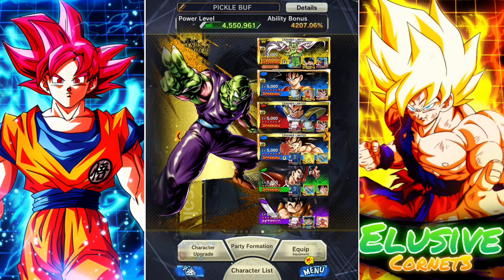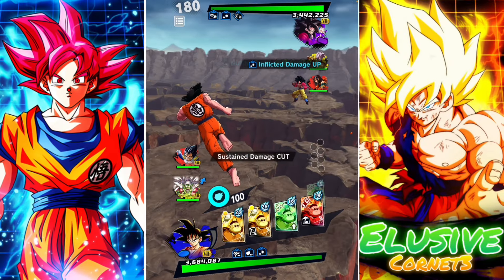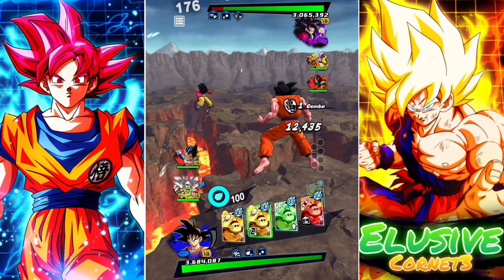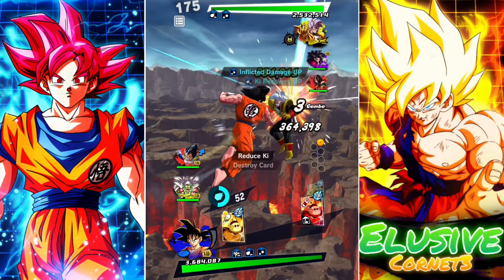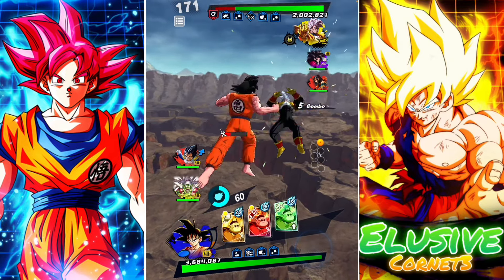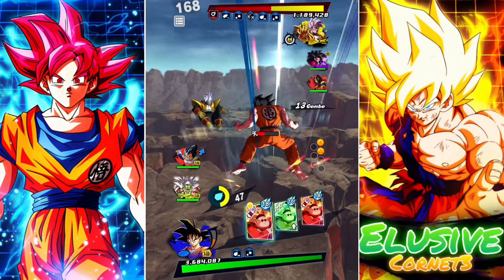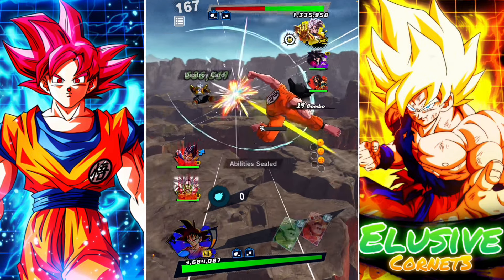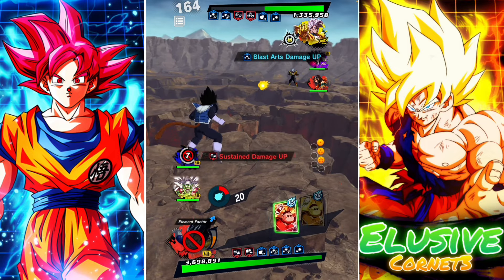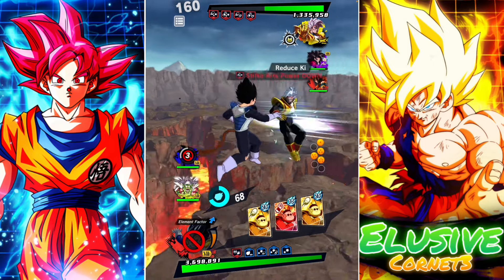First match and we have a GT team with Super Saiyan 4 Goku — specifically purple Super Saiyan 4 Goku, a character I haven't seen in a very long time. This should be very interesting. Do not swap in Super 17 — thank you. I'll just bring in Ape Vegeta and not really get to do much right now since I don't have the key.